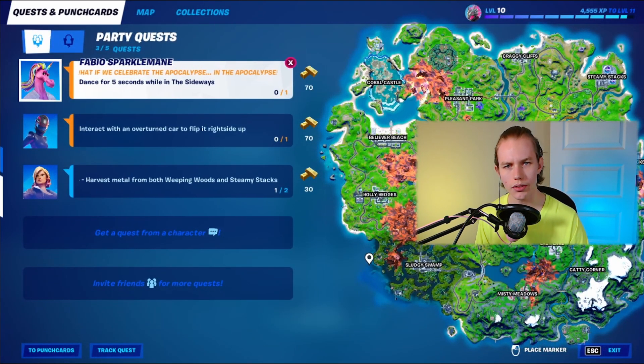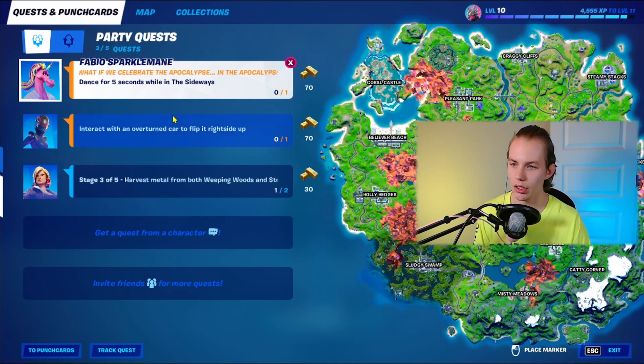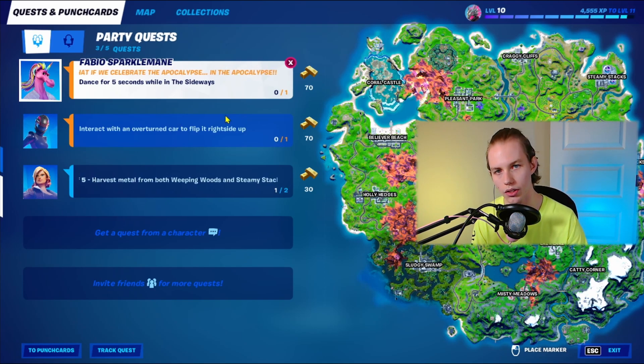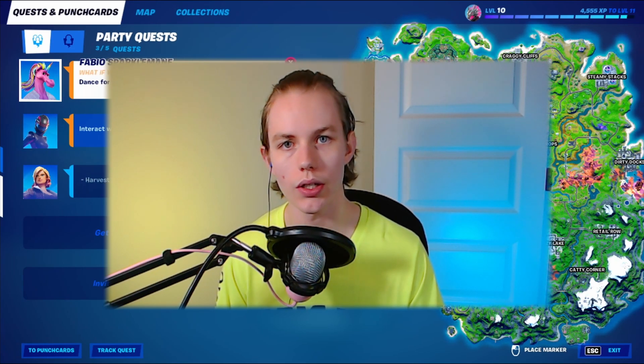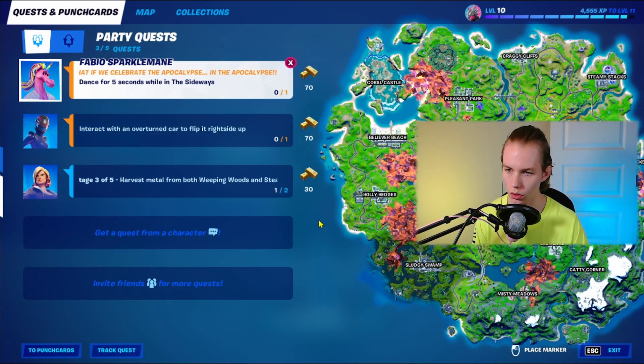Each character punch card has five XP rewards, each gradually increasing as you complete each of the challenges they offer. If you scroll down you can see a somewhat familiar menu. On the side here you can see all your available quests — a selection of quests that you have either accepted from other characters or that the game has already given you. Sometimes when you've completed most of your quests, the game will automatically give you more to keep you busy.